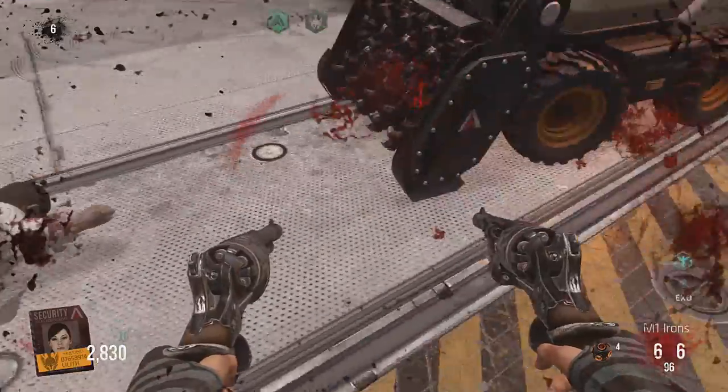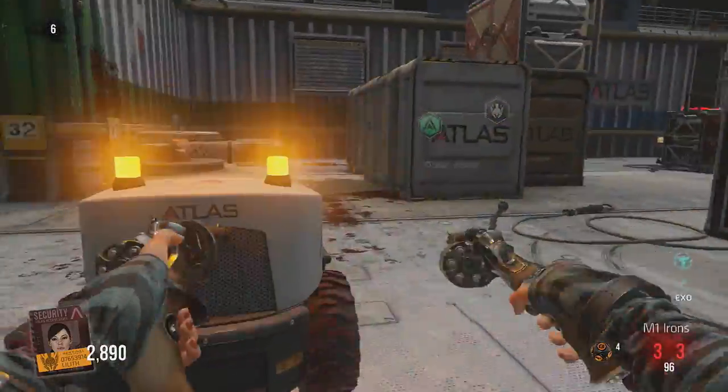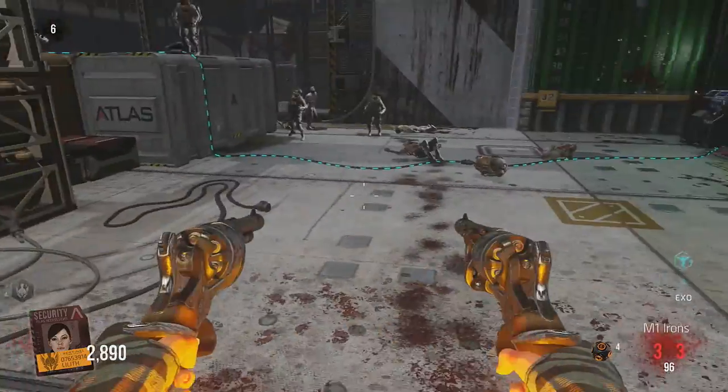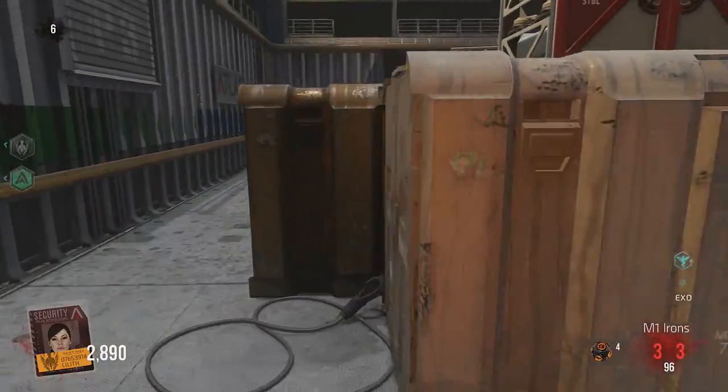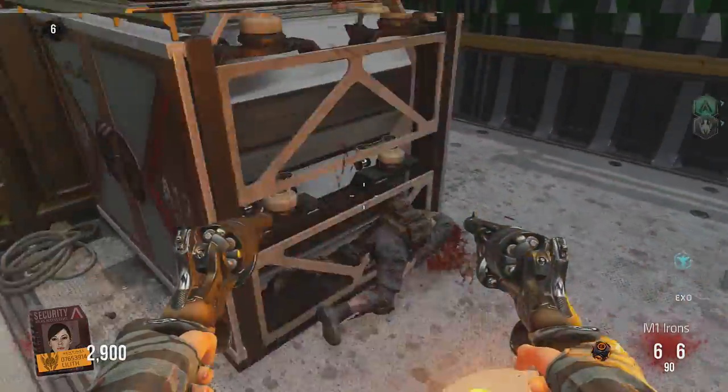Boom — sucked him up and ate him. So this thing just roves around, does a couple of laps, goes in the middle of the map as well. You can sit on top of it, the zombies are distracted by it, so it also creates a nice diversion if you need a second or two to get some ammo.